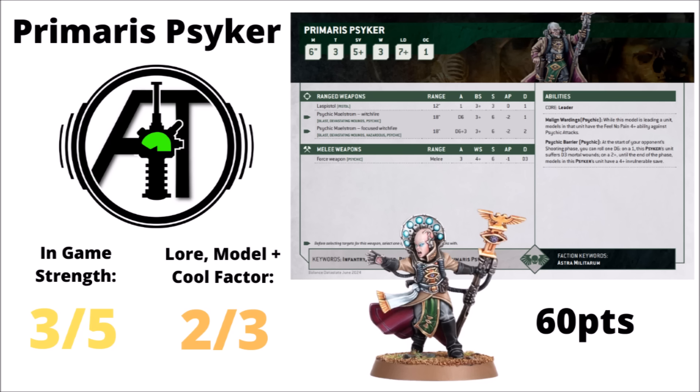Next up, the Primaris Psyker — a cheap leader that can both deal damage and provide defence. Psychic Maelstrom gives a bunch of Strength 6 Damage 2 attacks, potentially with devastating wounds. Psychic Barrier gives a 4+ invulnerable save against enemy attacks, making something like a Death Corps of Krieg block incredibly hard to take down. AllSpecs gives them a 3 out of 5 for in-game power — they have their place, but you need the right squad to justify them. It can be seriously nasty when the Krieg block is depleted and they get plus 1 to hit and wound with psychic attacks, though that's situational. A 2 out of 3 for rule of cool.